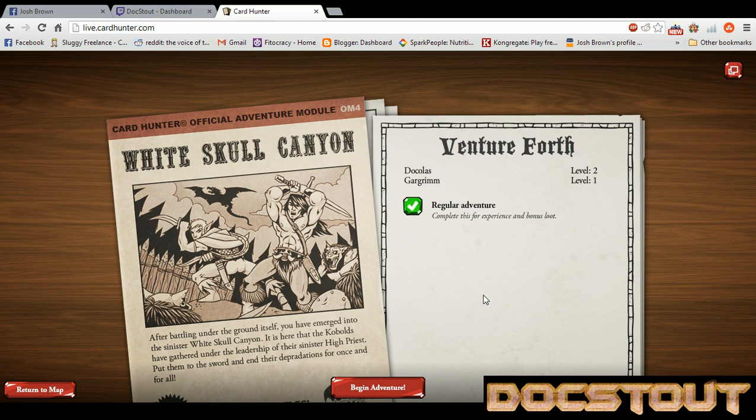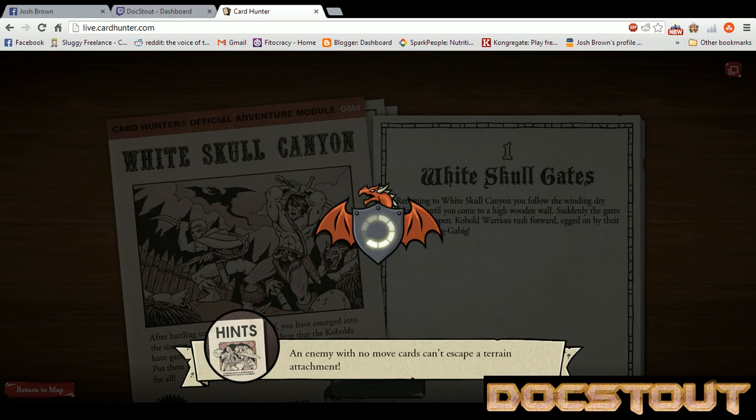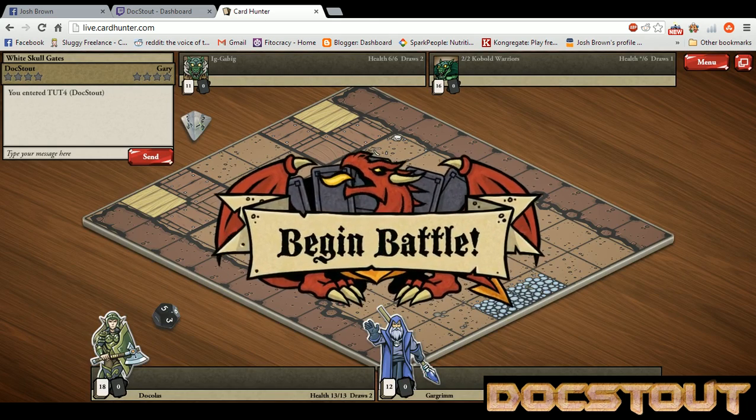So we're going to venture forth. White Skull Gates. Returning to White Skull Canyon, you follow the winding dry riverbed until you come to a high wooden wall. Suddenly, the gates are thrown open. Kobold warriors rush forward, egged on by their high priest, Ig-gibig. Alright, let's begin a battle here.